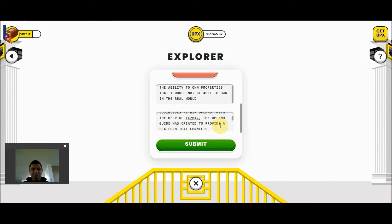Dale's mission is to help people find amazing places, people, communities, and businesses within Upland. With the help of YK2012, the Upland Guide was created to provide a platform that connects Uplanders, helping them work together to build the metaverse. Dale educates people about Upland, as well as introduces players to the blockchain, NFTs, and these new technologies that will become a daily part of our lives. You can also see more information about the Upland Guide mission and vision below in the description, as well as a back story about how Dale was created and how he ended up in the Upland metaverse.